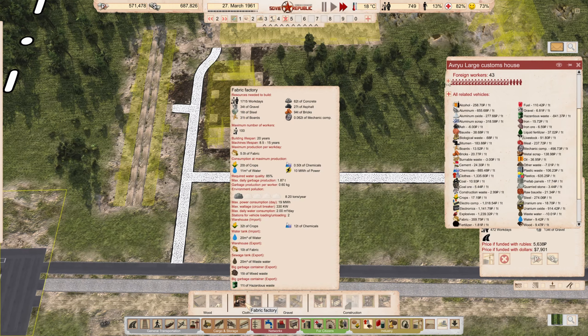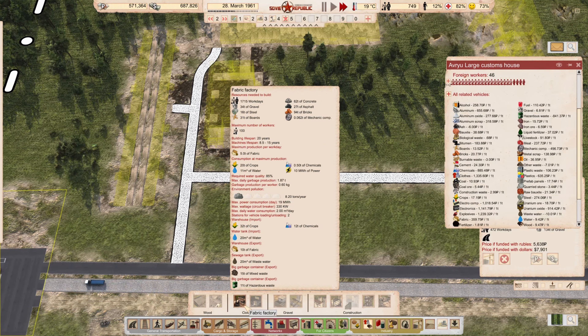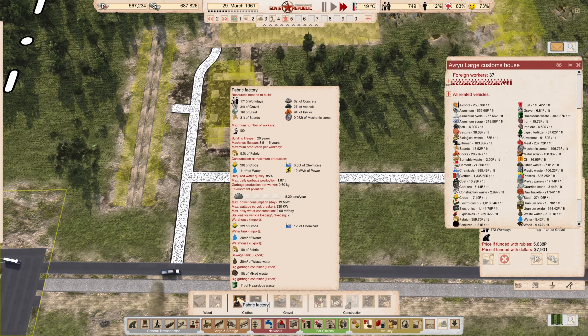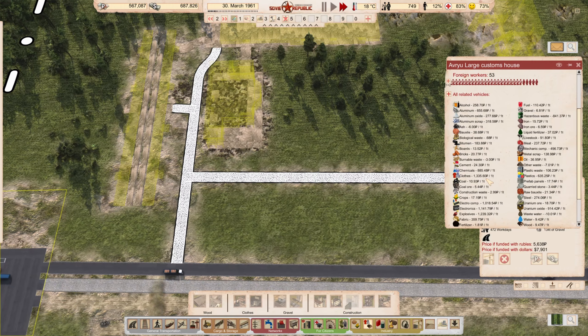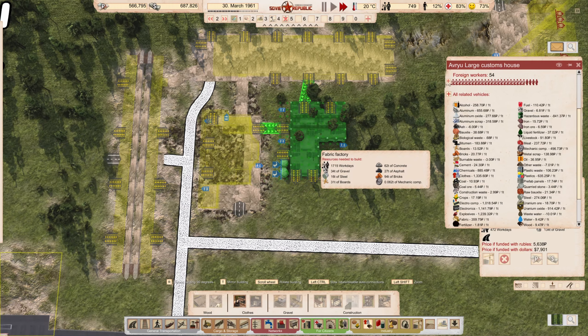For 20 tonnes of crops at 20 rubles each per tonne, the cost is negligible. For chemicals, I need half a tonne — chemicals are fairly expensive at 885 rubles each. So calling it about 500 rubles total cost with crops added, because we'll have our own water and power is so cheap it doesn't enter the equation. That's going to give me 5 tonnes of fabric. Five tonnes halved gives 2.5 tonnes of clothes worth about 3,000 rubles. So this is going to be our first industry. I want to put the fabric factory right here, plugged into the clothing factory beside it, and also into the warehouse so it can bring in crops from there.